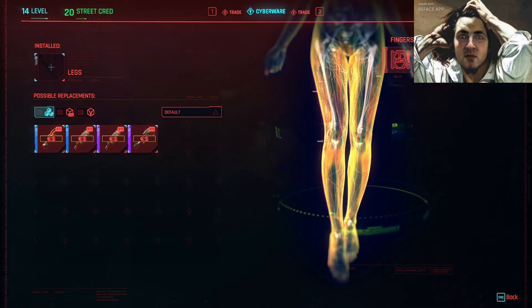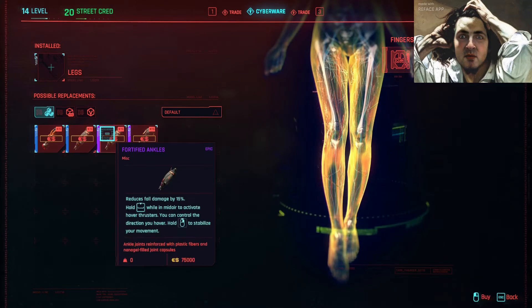Hey guys, it's Darius and I found new legs. 40 feet and toes. Reduces fall damage by 15.